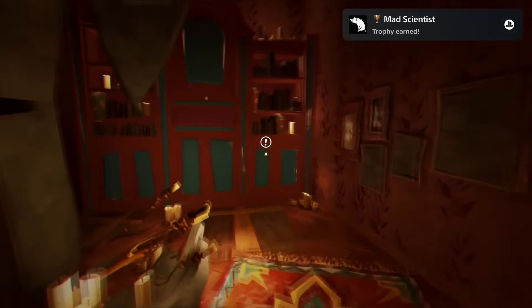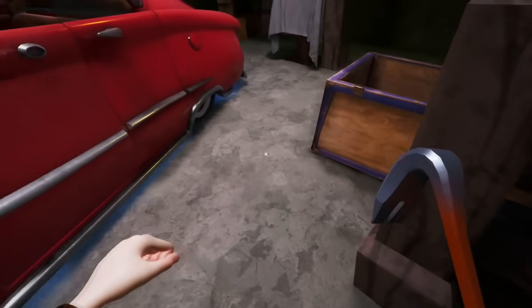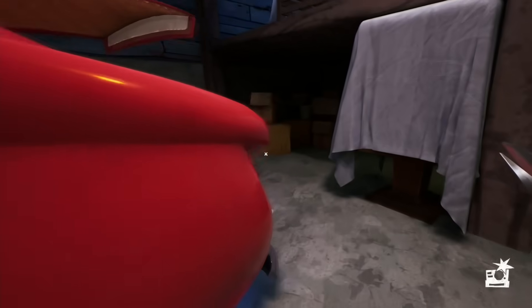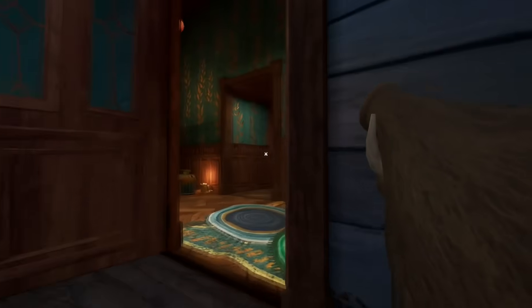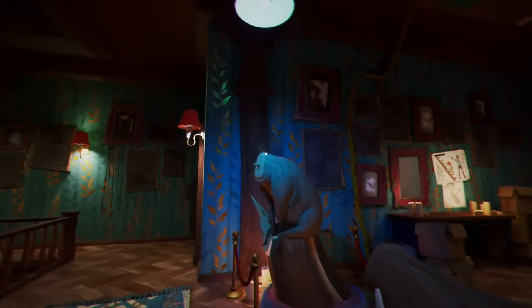Now you need to go downstairs. If you get caught and spawn outside, it's not a big deal — just enter the building again. Go through the door on the right side, remove the barricades, go through the door. Downstairs, turn right, pick up the door handle and use it on the car to open it. Then interact with the handbrake to open the trunk. Pick up the wild boar head and make your way upstairs. Use it on the statue to get to the attic. Pick up the key to your right and use it on the cell.